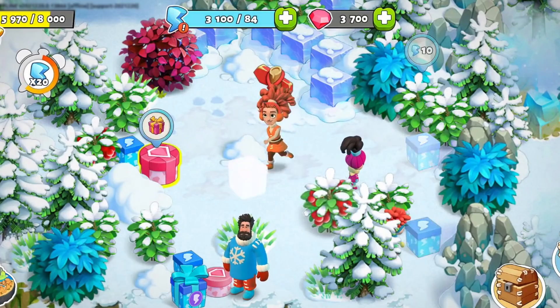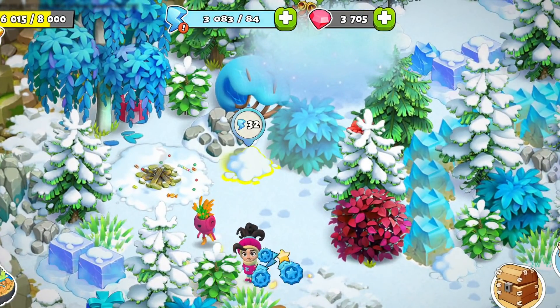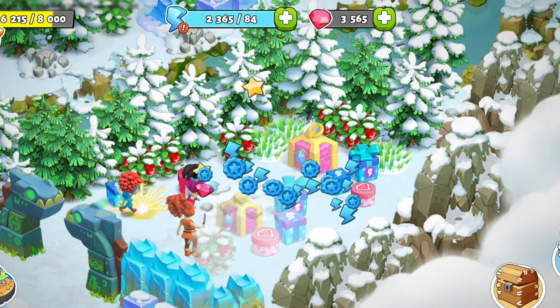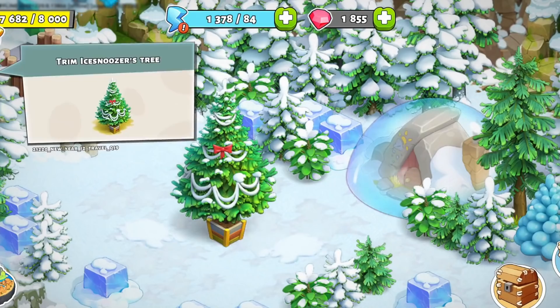Head to Fur Island and meet Rudy the Wizard. Help him collect his magic books and try not to wake the ice snoozer. On the island, find gifts, open gift areas, and even take home the sled decoration. The family then decides they want to surprise the ice snoozer with a festive tree.